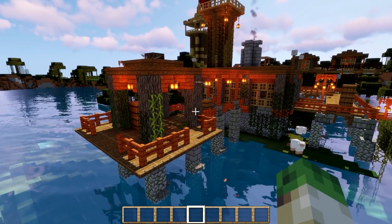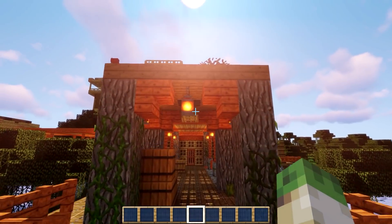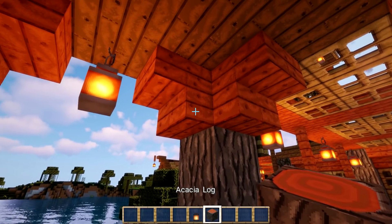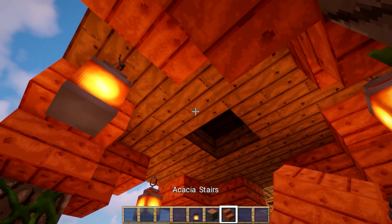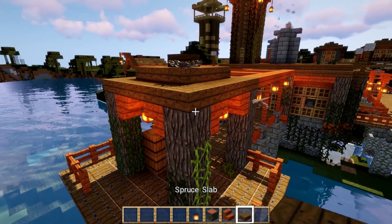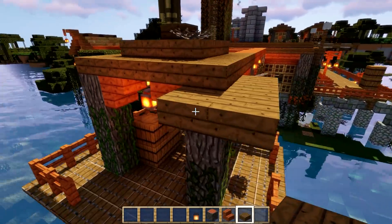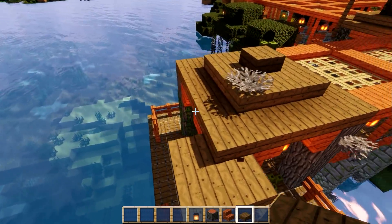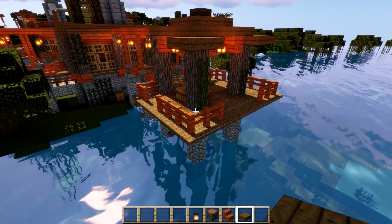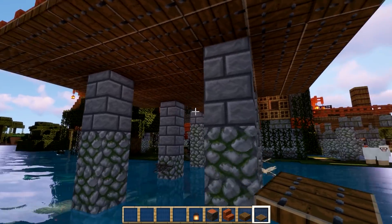I'm going to rattle through as many tips as possible - maybe you guys can get some inspiration. Definitely use as many lanterns as possible; it lights up your build really nicely. The combination of acacia log and acacia stairs works quite well and blends nicely with the spruce slab. There are some connected textures here - if you don't like that, you can adjust them. We've got spruce trap doors underneath.